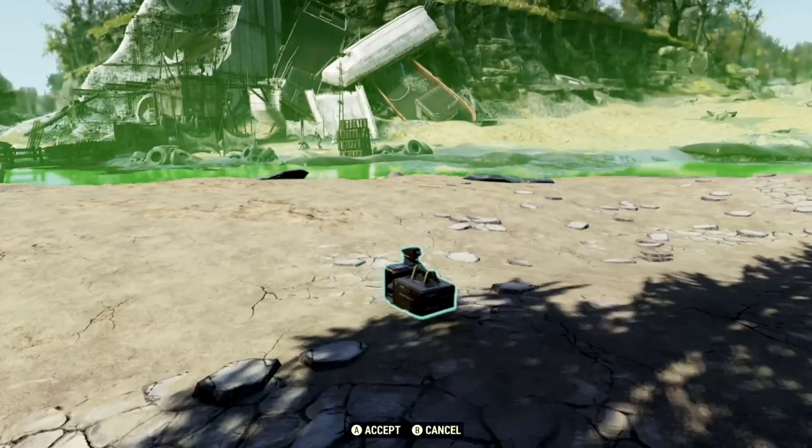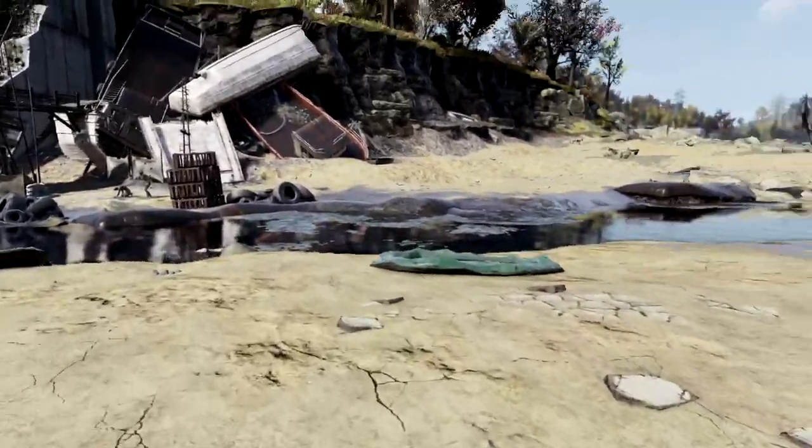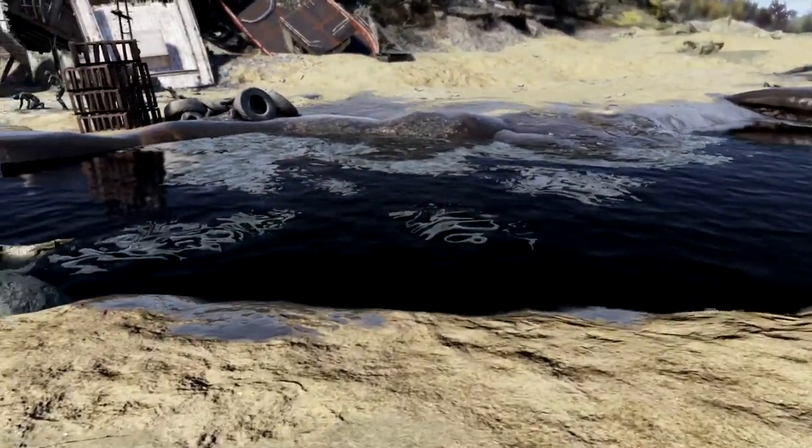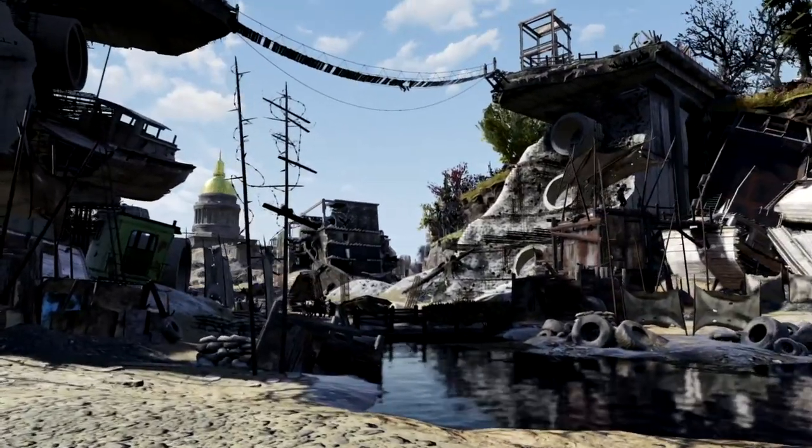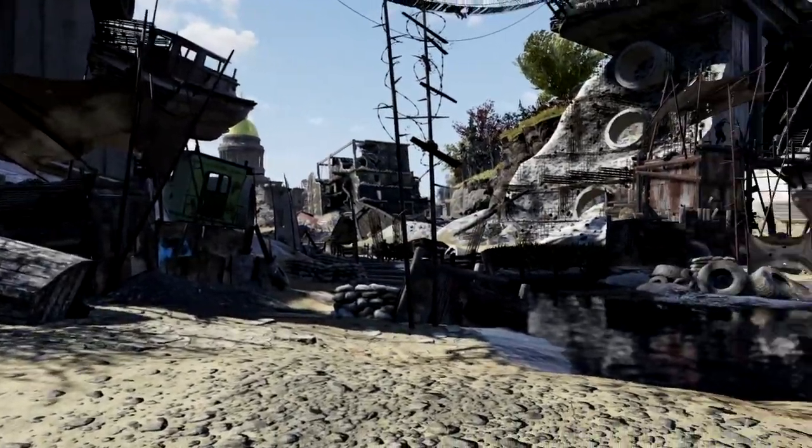But this doesn't only come with flat land and views — it comes with your very own river that is not as toxic as the last one. This is a really cool location, though there's going to be a ton of scorched over here, so just make sure you wake up and take all these guys down for some extra XP.